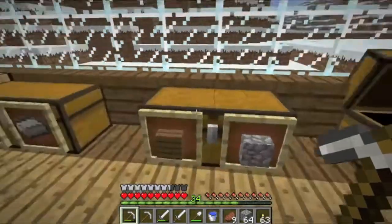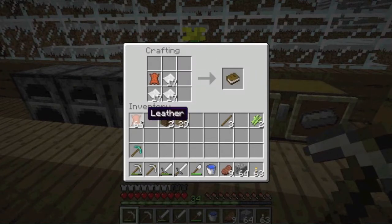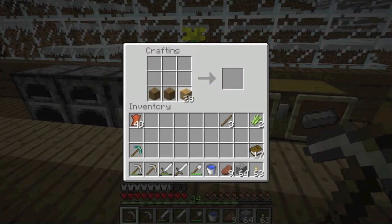So I'll take the sugar canes and I'll make some paper. Making bookshelves is kind of a tedious task because you've got to make paper, which is used to make books, which is used to make bookshelves. One leather and three papers is a book. So let's make as many as we possibly can, which looks like it will be 17 books. That's a good start. And then we might actually have to go get some more wood at some point, but for now it should be okay.